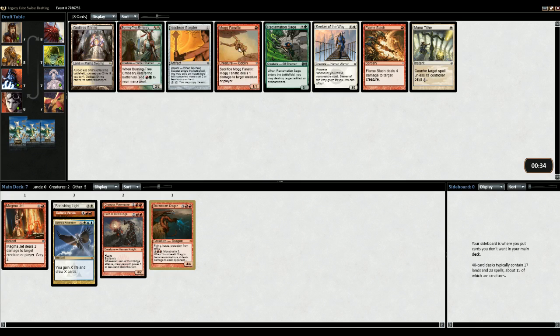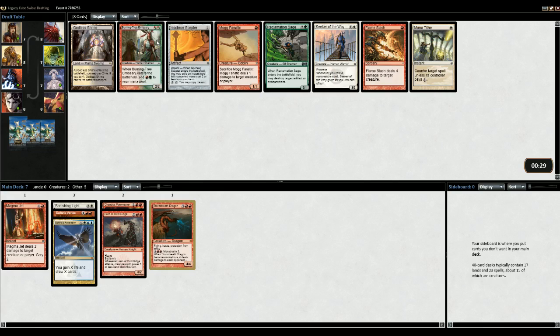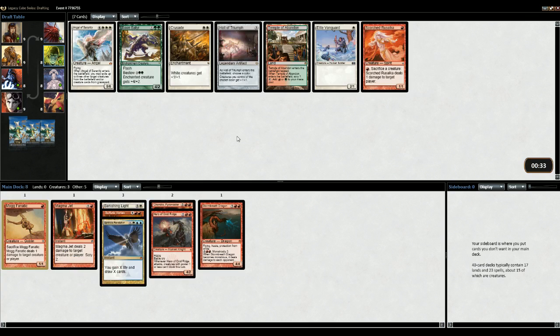Isochron, but there's Burning Tree, Mock Fanatic, Flame Slash. Burning Tree obviously has an upside in being tempo. I think Mock Fanatic is just a bit better. Although there's also Flame Slash, but I'm not sure if burn is going to be such a necessity compared to just hitting people. Burning Tree obviously doesn't fix. I think Mock Fanatic is a bit better.